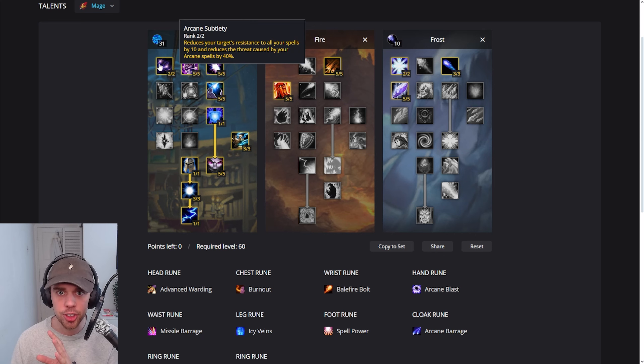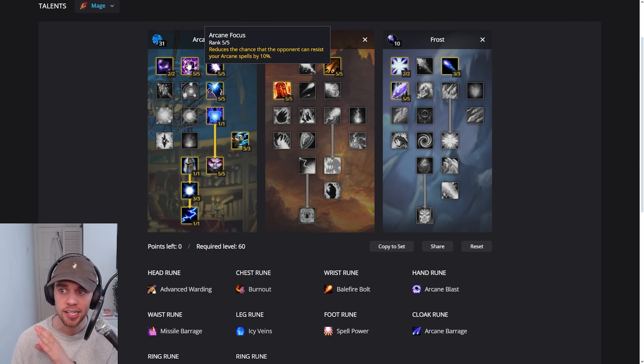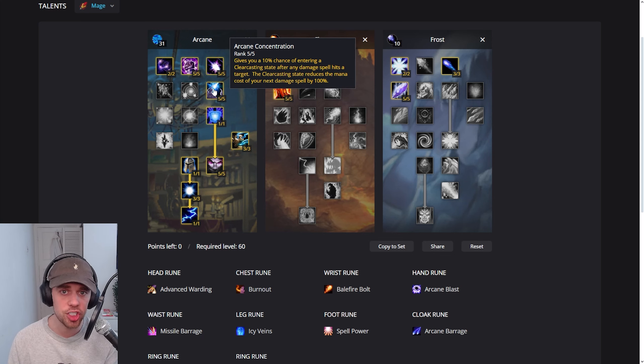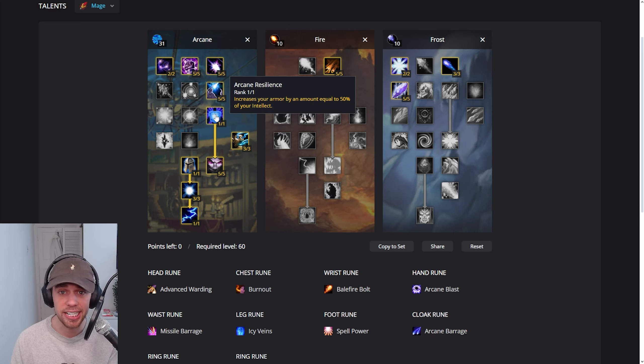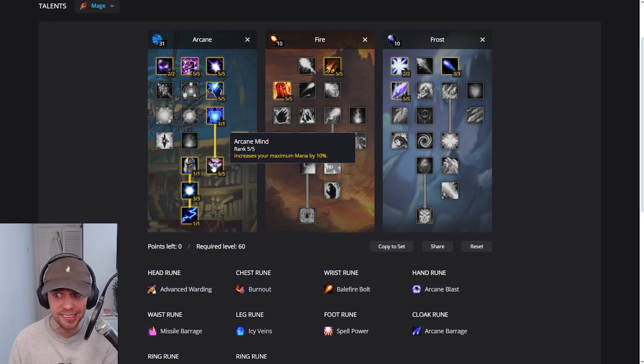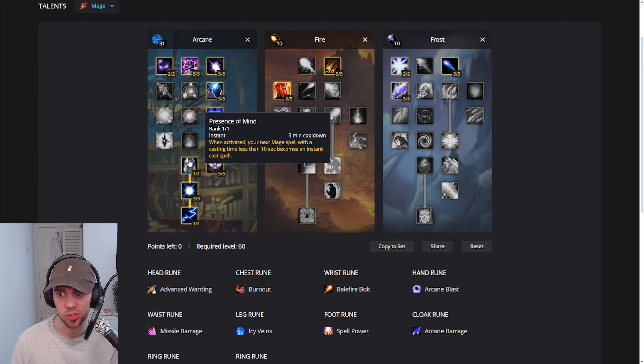Arcane Subtlety reduces threat and chance to resist our spells, and Arcane Focus massively reduces the amount they can resist our Arcane spells. Arcane Concentration gives us a chance to go into clear casting state so that our next spell is instant and free, and Arcane Resilience increases the armor we have by our intellect at a rating of 50%. Arcane Meditation helps with mana regen while casting, and Arcane Mind increases our maximum mana by 10%.